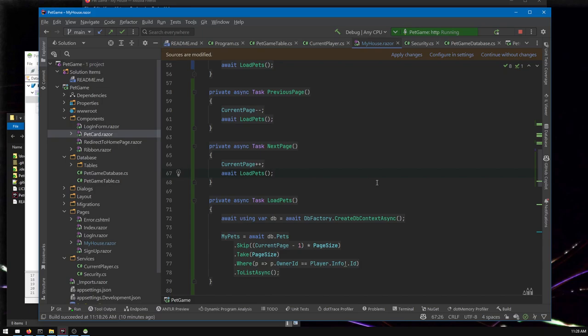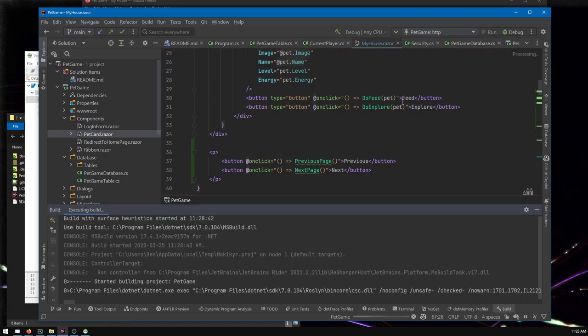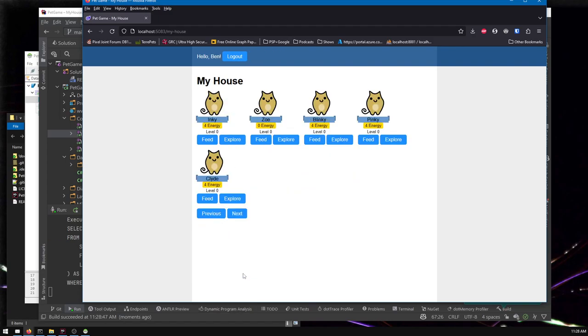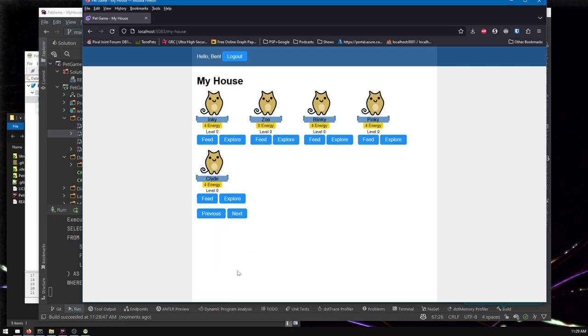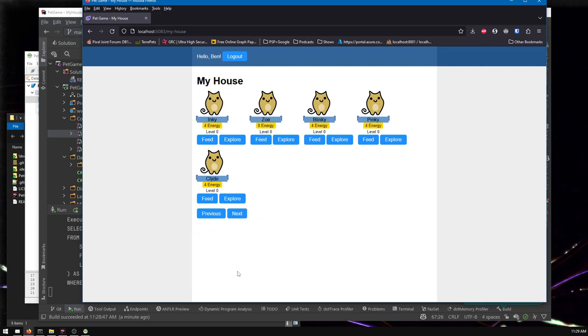Let's log in and test — if you had hot reload working you wouldn't have to log in all the time. Next — great, it's working. I can keep clicking Next until I go so far that I have to click Previous a bunch to get back. It's also a little annoying that the Previous and Next buttons kind of move out from under you. And I can click Previous and go into negative pages — and then you're kind of stuck.